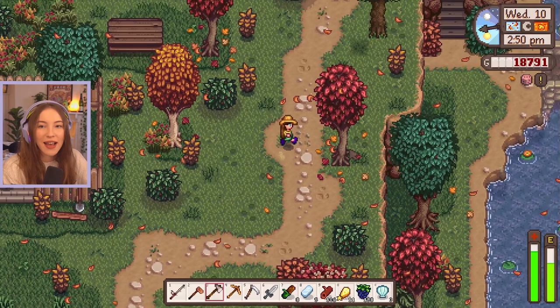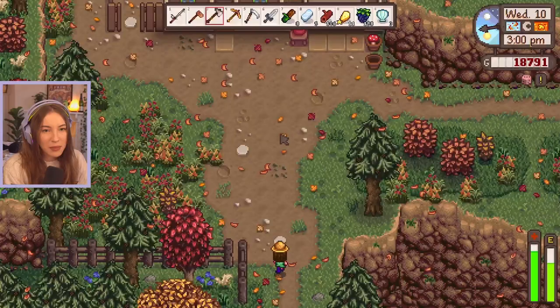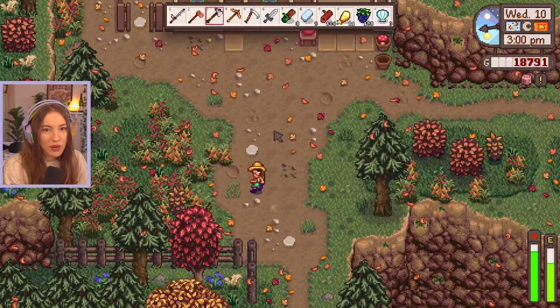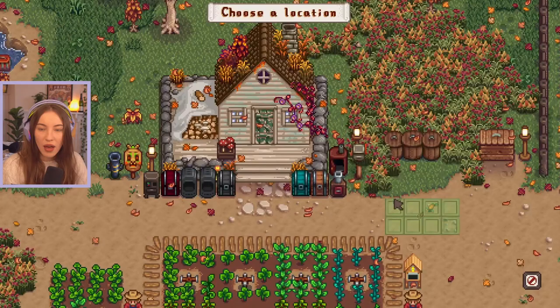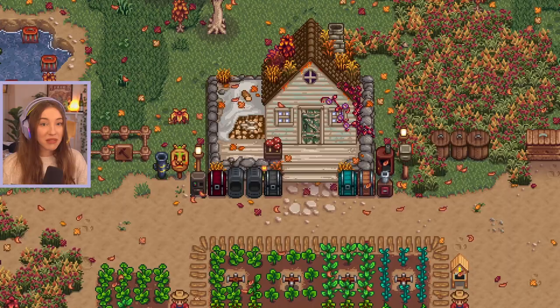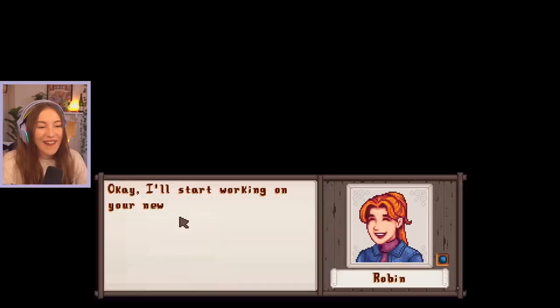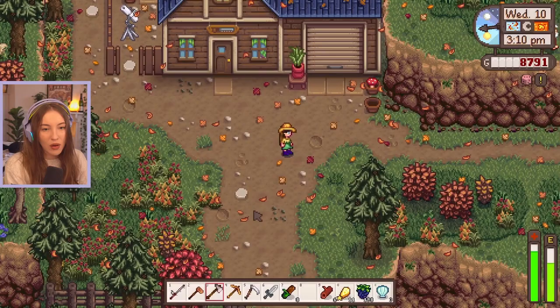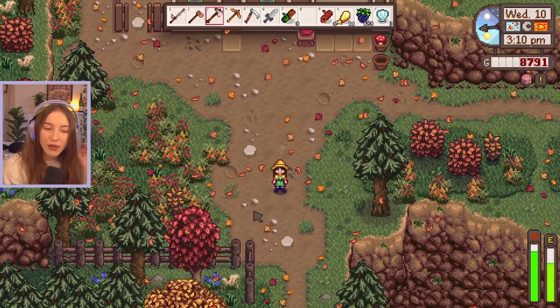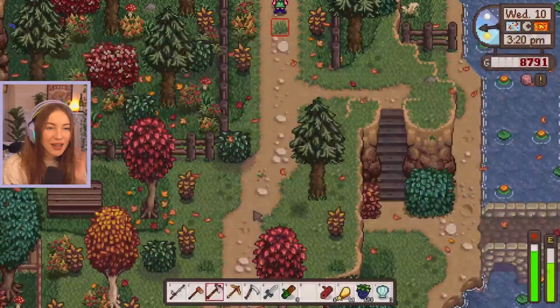Wait, we already have the mine carts - I didn't even know! That's our second bundle complete! Robin, are you still open? Hi Robin - I'd like a horse please! 10,000 gold, 100 hardwood, five iron bars. I haven't thought about where to put it - let's just put it next to the house for now, we can always move it. 'I'll start working on your new stable first thing tomorrow morning.' We did it everyone - we've got the horsey!